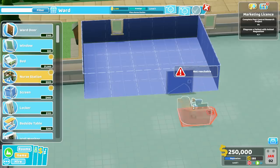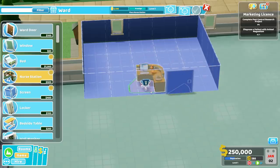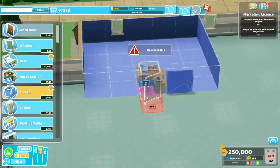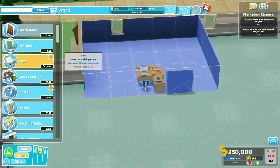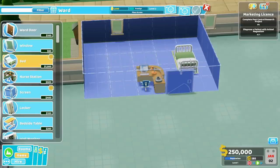For the nurse's station, what we want to do is place it next to the door, but pointing away from the door. Like this. Now, as far as the screens, we'll circle back to the screens. What I want to do is lay down the beds right now. What we want to do is face the beds basically towards the middle line here, and you'll see why in a moment.